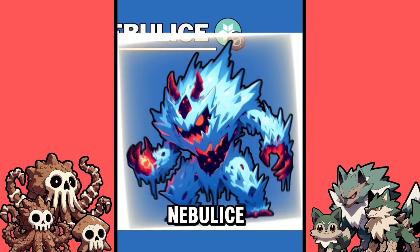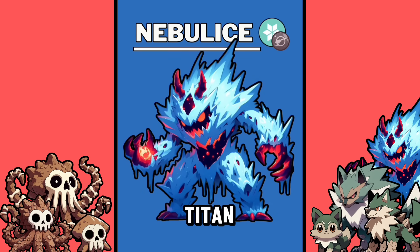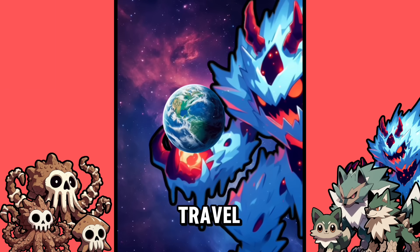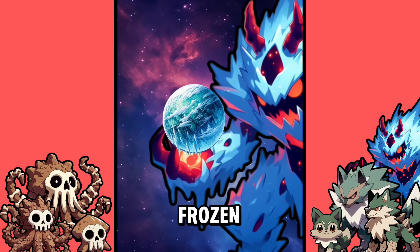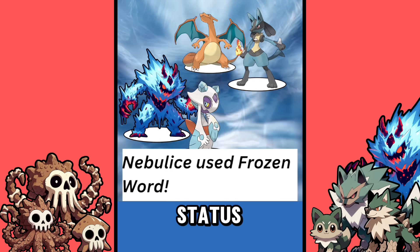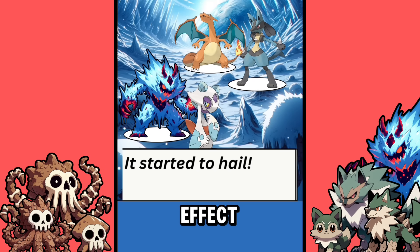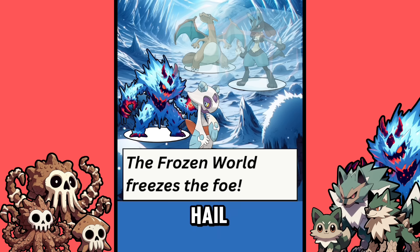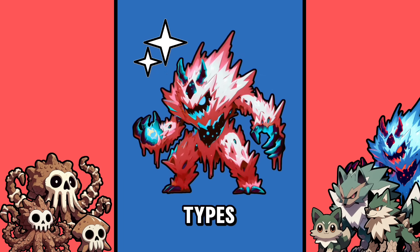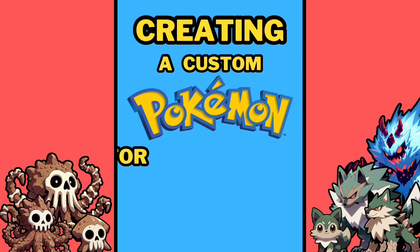Your Pokemon is Nebulice, the Cosmic Ice Titan! Hailing from a distant frozen planet, this Pokemon's goal is to travel to other planets and turn them into frozen wastelands where only its fellow Ice types can survive. This is reflected in its signature move, Frozen World — a status move that starts the Hail weather effect, with all Pokemon being hit by Hail three times, becoming frozen, except, of course, the Ice types.